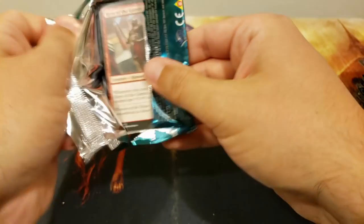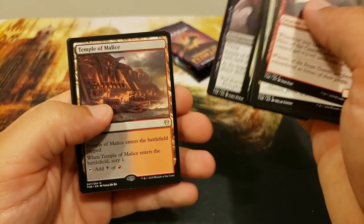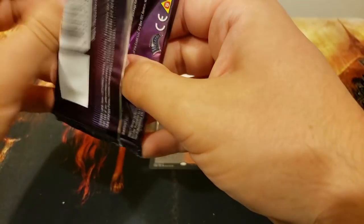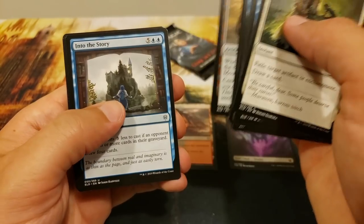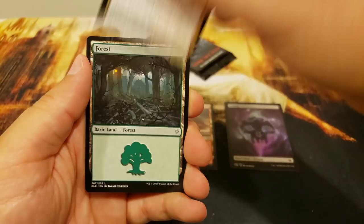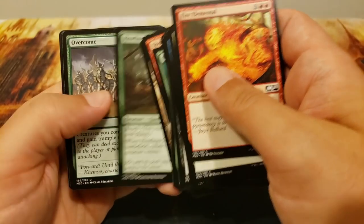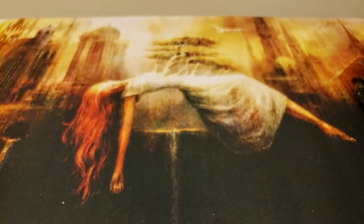Next up: Jonathan V — Johnny V. Starting with Theros Beyond Death: Renata — that looks sweet — and Temple of Malice. Throne of Eldraine: Storm Fist Crusader — I like that card, a 2/2 with menace where everyone draws but you get first crack. It's a solid little card. Come on for a mythic — nope, but Lotus Field! Not too shabby; that's still worth a few bucks. Thank you to Jonathan.